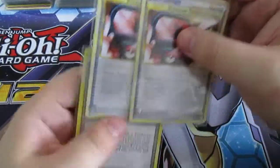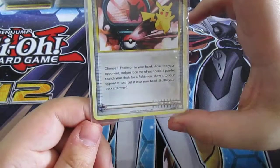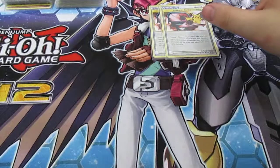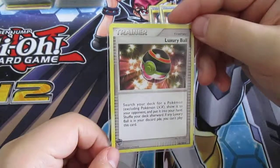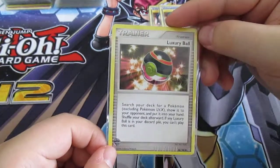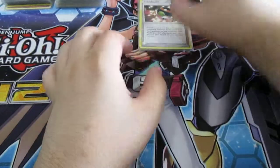I run 2 Pokémon Communications — you trade one Pokémon from your hand to search your deck for another Pokémon, pretty standard and most decks run it. I also run 1 Luxury Ball — search your deck for a Pokémon excluding Level X, but if any Luxury Ball is in your discard pile you can't play this card, so that's why I only run one.